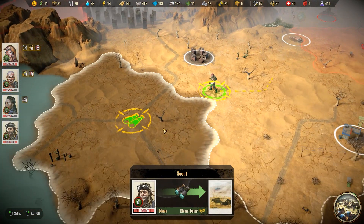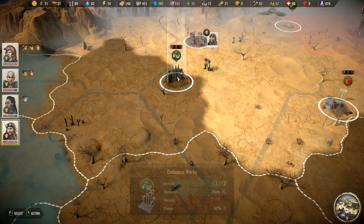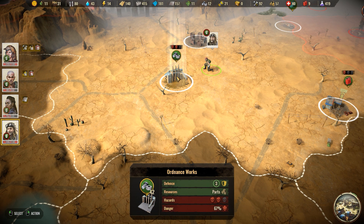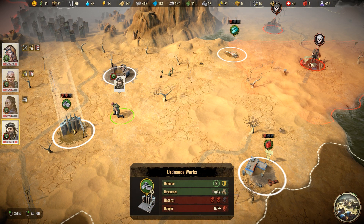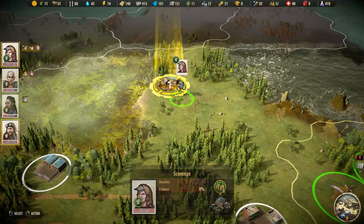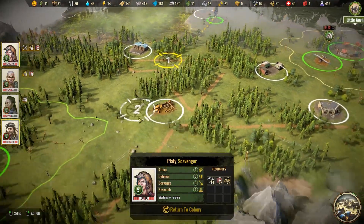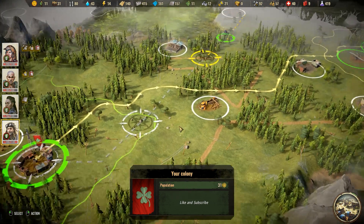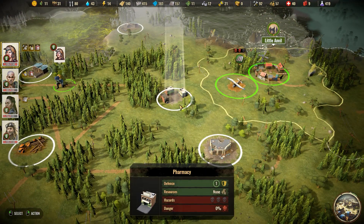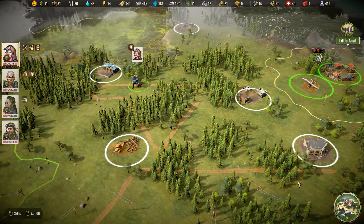Gonna open this up — what do we got? Ooh, some pretty — possibly painful — yeah, parts. I really want to bring you back home. We have a trade route going to Little Anvil, which is good.